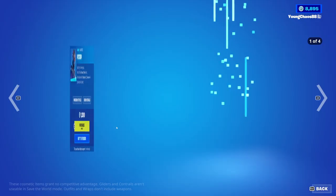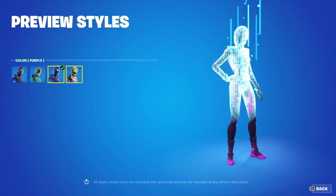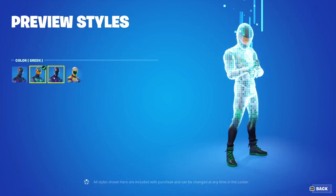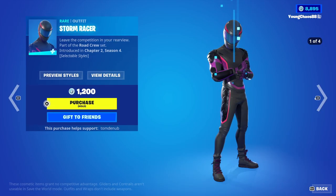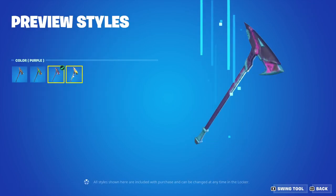And you can buy everything else separate. We have Pit Stop returning, a rare outfit, 1,200 V-Bucks. It includes a total of four variants, all being different color schemes. We also have Storm Racer returning, a rare outfit, 1,200 V-Bucks, with those four different color variants just like the Pit Stop skin. High Octane, a rare harvesting tool, 800 V-Bucks, once again with those color variants.